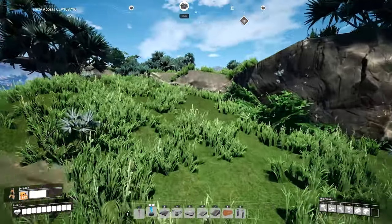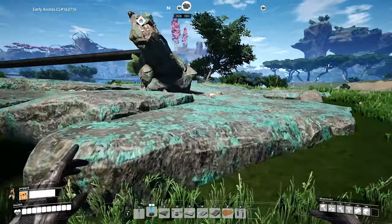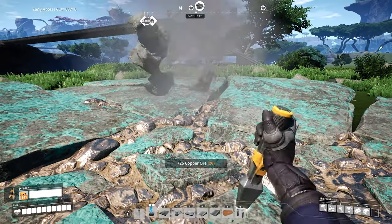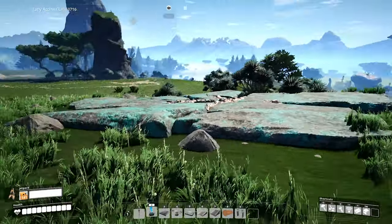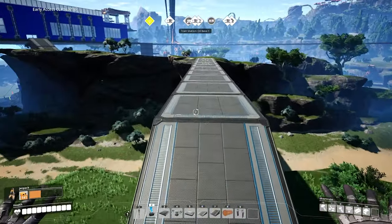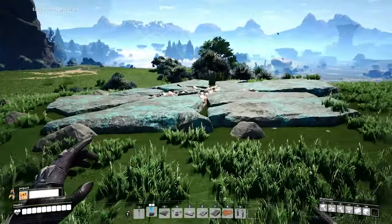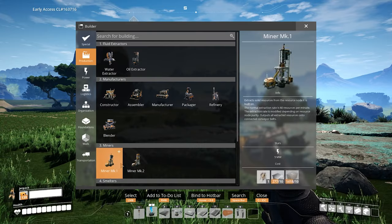I have to remember that this jetpack runs out - it's not like my Minecraft one where I can just fly endlessly. Okay, so here we have a big node. I wonder if this is pure - this thing is pure, obviously this bit's sticking out of the ground. Let's get that out of the way - normal. Is it just the one here? I don't know if that's going to be enough for us. Is there any other copper around here? How much copper can we get out of this thing?